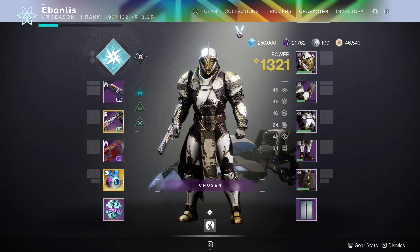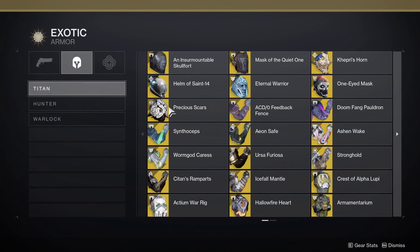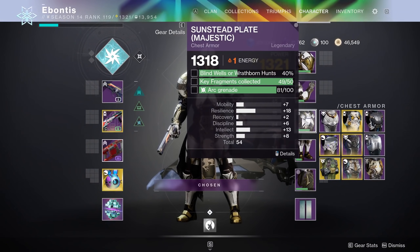For Hunters, you need Void Grenade kills. My advice: put on Orpheus Rig — it will let you tether more enemies. Find a Lost Sector with a big group of enemies; public events are harder because you're sharing kills. Run around a busy room, group enemies up, tether, then throw your grenade. If your grenade does damage to any tethered enemy, it does damage to all of them. So if your tether is attached to 10 enemies and you kill all of them with grenade damage, that's 10 grenade kills. Tether plus Void Grenades is the way for Hunters. Titans just need to work on getting grenade energy back.